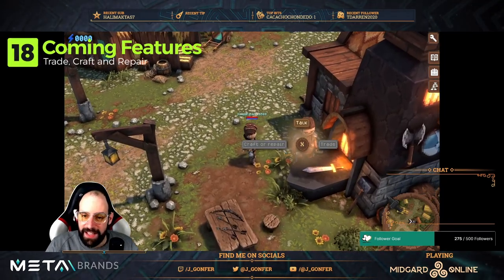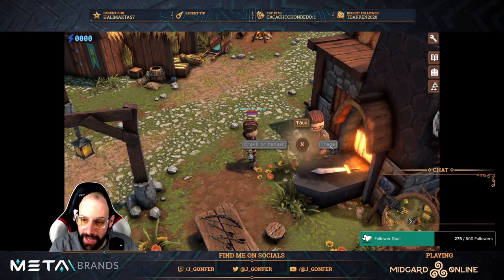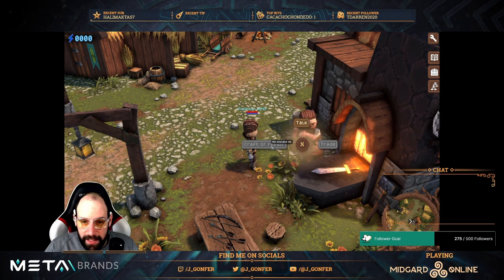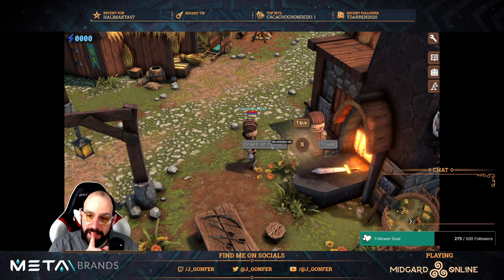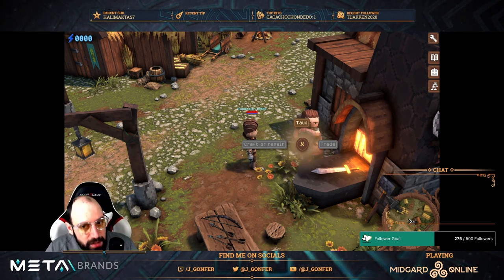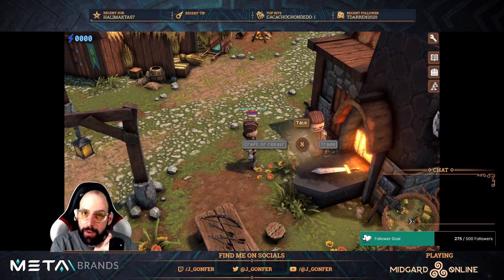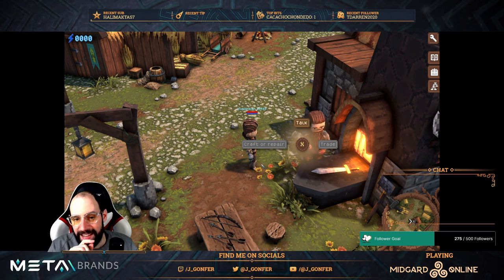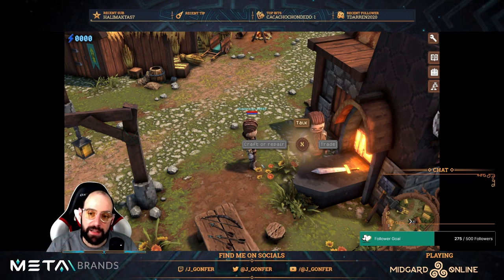At the Blacksmith you can see options for craft or repair, and trade — probably to sell items you no longer want. The 'craft or repair' option means you'll be able to ask the blacksmith to craft things and also repair equipment. This implies there will be durability for equipment, weapons, and shields. You'll need to take care of your gear, similar to other games.